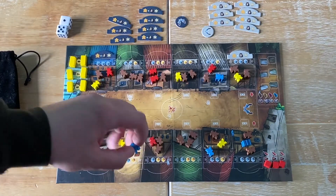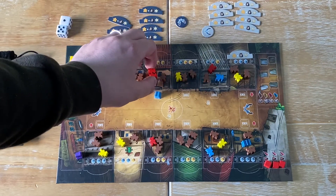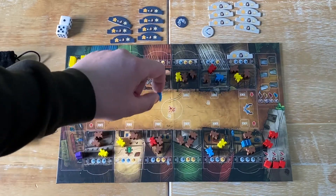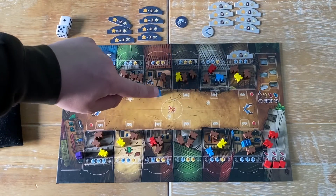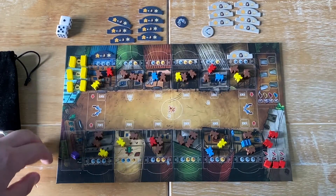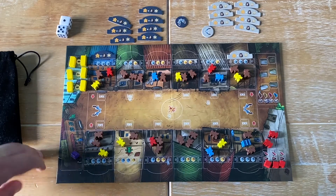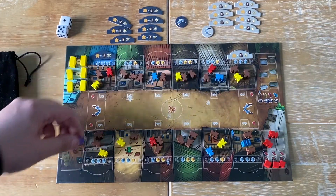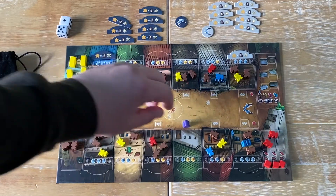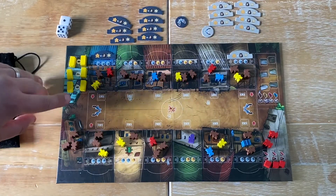Blue deputies will take two draws from the bag for every robber in that building, and they will send those robbers to jail. Then whenever you've completed an action with a meeple, you push it into that building. The madame runs the saloon — when you take the madame, she can start anywhere and will send all the builders in a building to the saloon. For each builder she sends, she gets one draw from the bag.